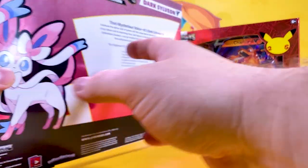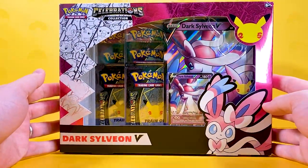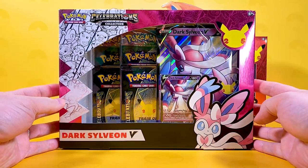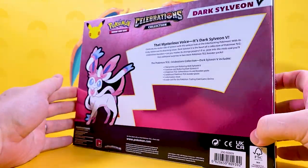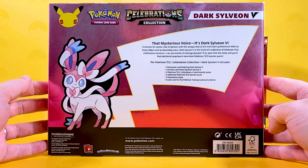Shall we start with a box at a time? Let's do Lance's Charizard last. With the Dark Sylveon V — as you can see, it's a lovely looking box. I'll do a rotation. There we go. The mysterious box is Dark Sylveon V.